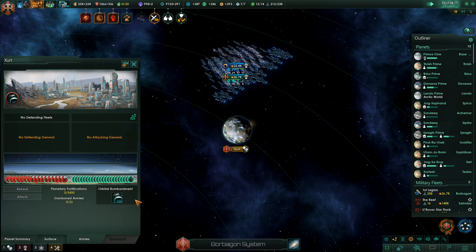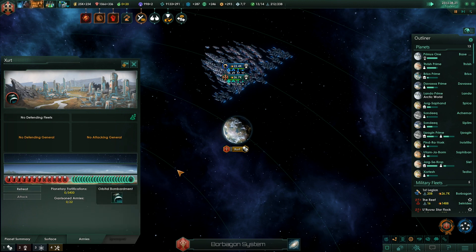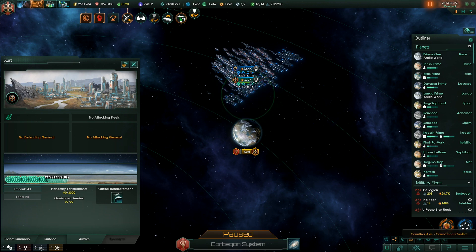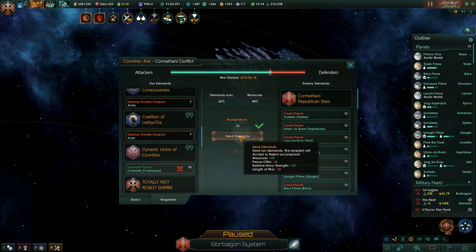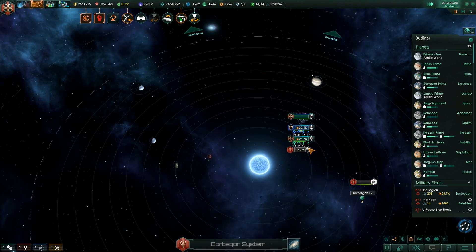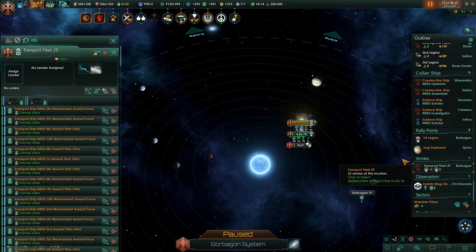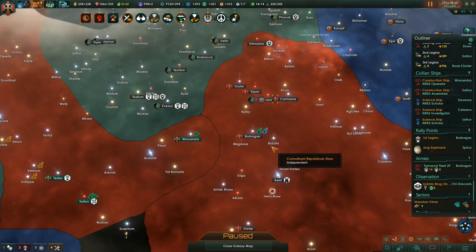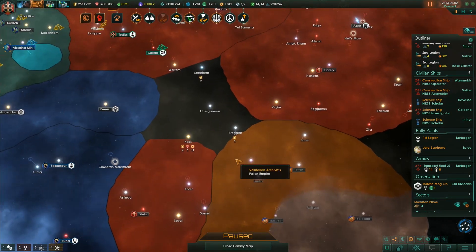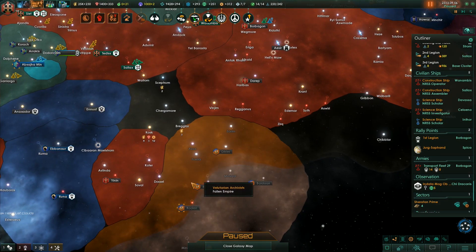Yeah, they don't stand a chance, especially since we have like 5 war forms. There — that should be enough. 48% now. That is enough. I'm not going to bother liberating that planet — just send our demands. And that's that. Now we just get the heck out of here. There are a few systems that don't belong to anyone now because we destroyed the frontier outposts.